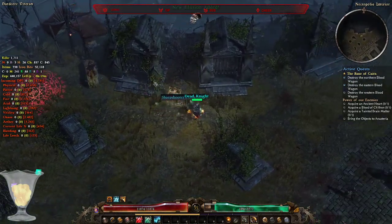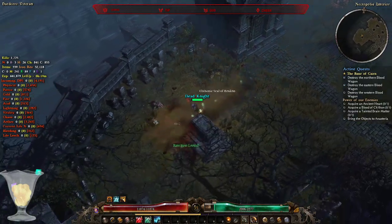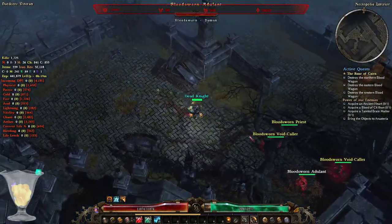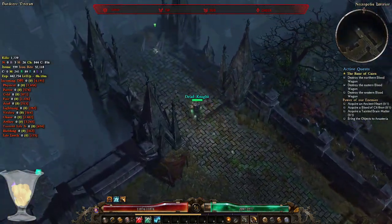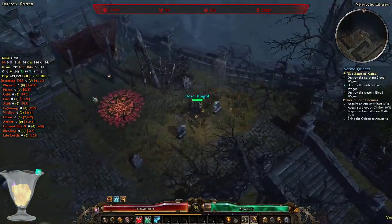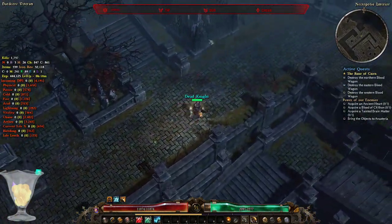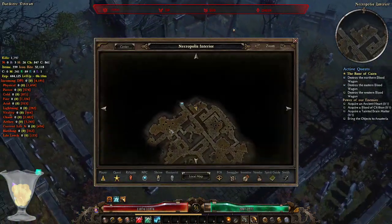I have managed to open the exalted stash — unfortunately no blueprint yet, just green items and some blue ones. Let's clear the northern side of the map first before heading to the western side. With my resistances being this high, I'm wondering whether at the Bastion of Chaos I could face-tank the final boss, but I think that's a bad idea. With Mark of Torment, probably — but my intention is to play safe and apply hit-and-run technique.